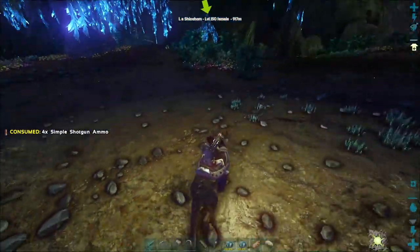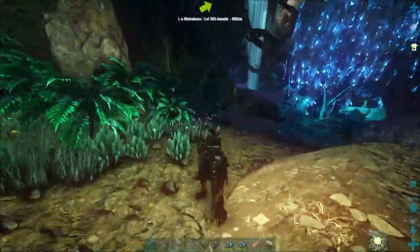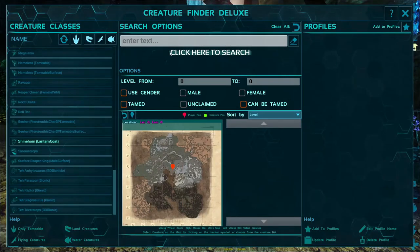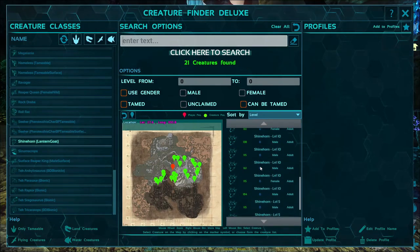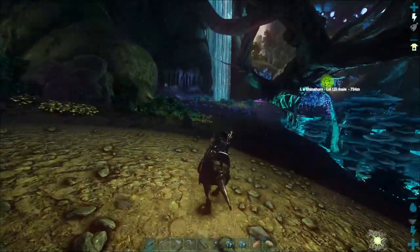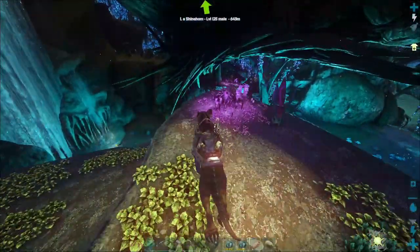There says there's another 150 out that way - way out that way, the other side of the blue water. Oh my, he's like way out there. Where'd that 150 go - was that a bug? Was it just showing me the next one? It's a 125. May as well go look at it - we're just looking for good stats really. I don't know though if the 125 is going to give us the stats.